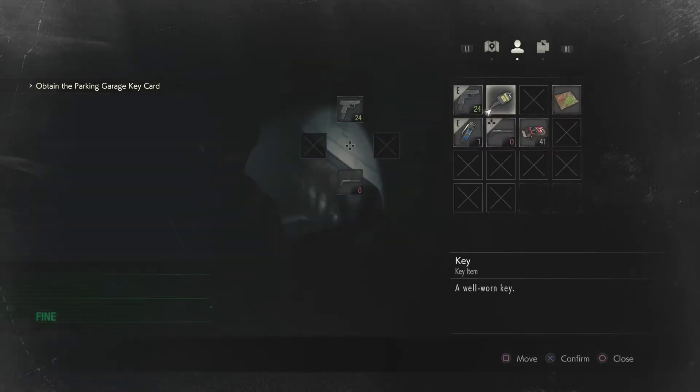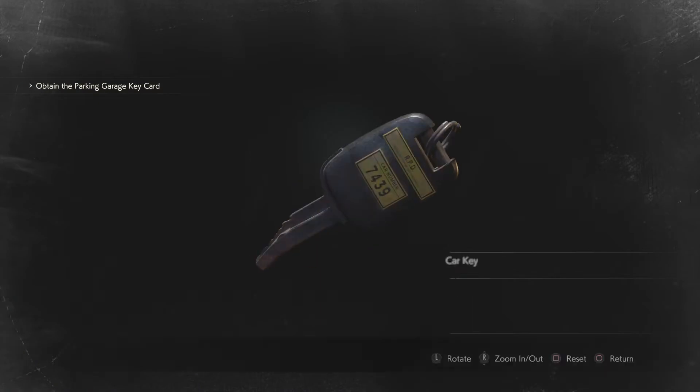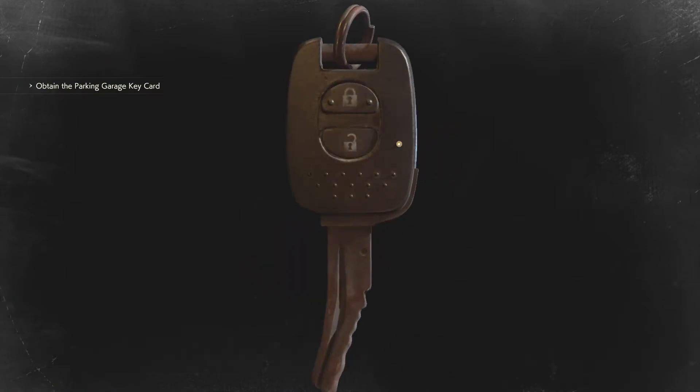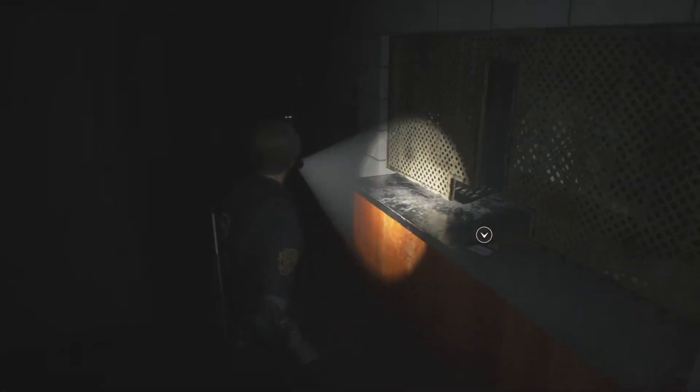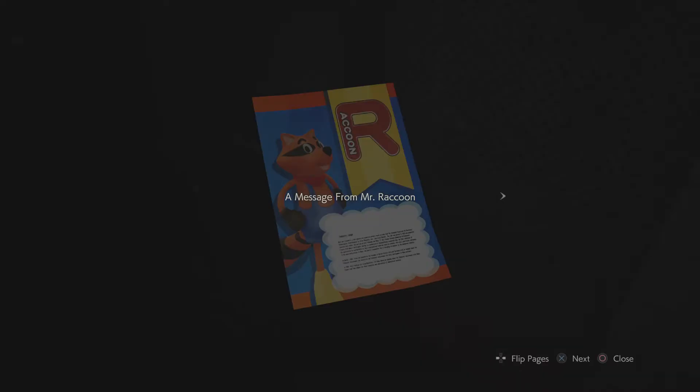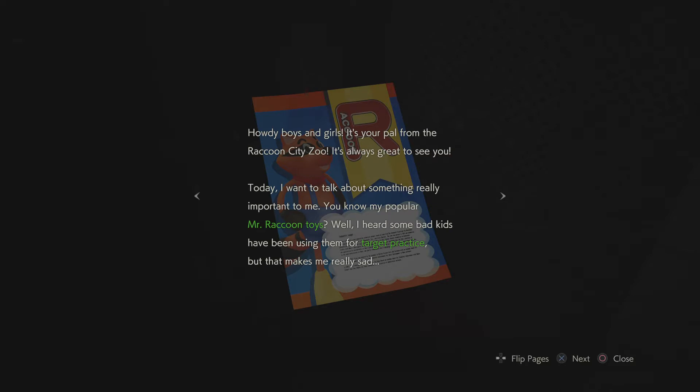What is this? Oh, it's a T. Obviously. I know where I need to put that. A message from Mr. Raccoon. Howdy, boys and girls. It's your pal from the Raccoon City Zoo. It's always great to see you. Today I want to talk about something really important to me.